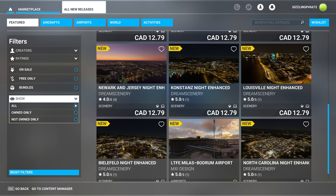All of these Dream Scenery products are available on both PC and Xbox, but the main one here would be MXI Design with Milus Bodrum Airport. This is for PC only at the moment and has only one rating — again, take that with a grain of salt.